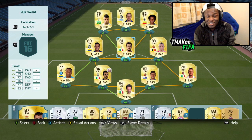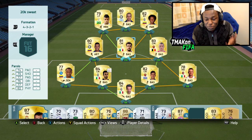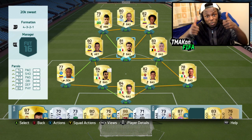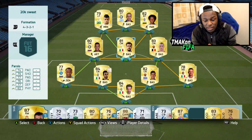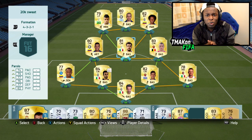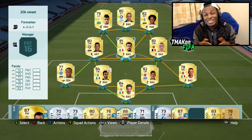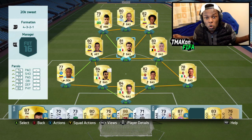The best thing about this team is that it only costs 20k coins — you don't really have to spend that many coins to have a team that's this good. If you enjoy this video, make sure to drop a like — that'll be very much appreciated. Subscribe to the channel as well, as I do upload a bunch of squad builders and other things. I should have a few cool videos coming for you guys so stay tuned.